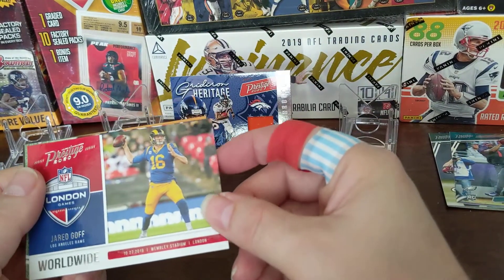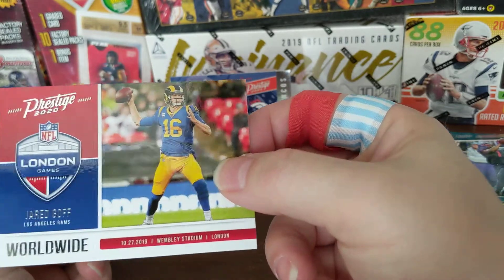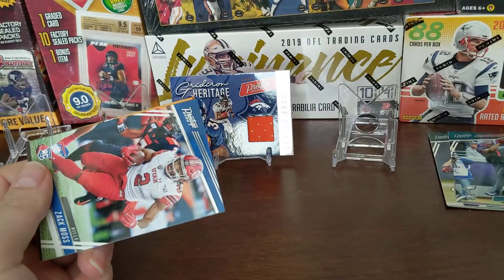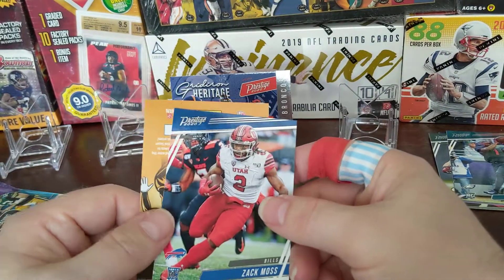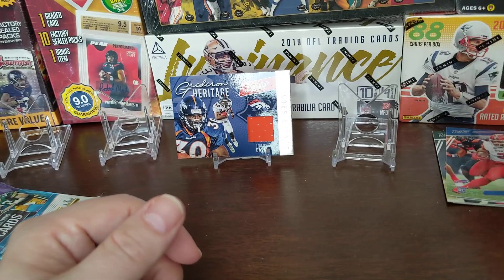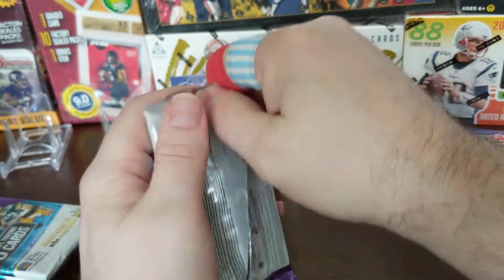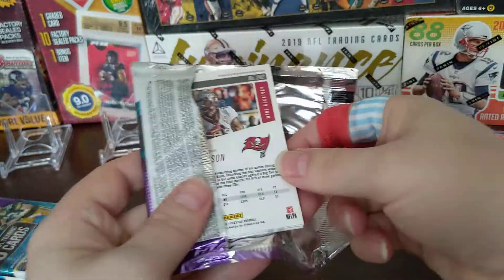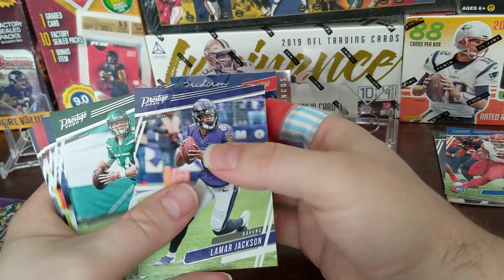There's a Worldwide Jared Goff insert — playing at London, the London game. And our rookie is Zach Moss. We're over halfway through and still haven't seen any of the big rookies. That Zach Moss was the best rookie we've pulled so far, and the back of that pack doesn't look good either.